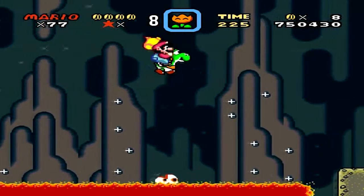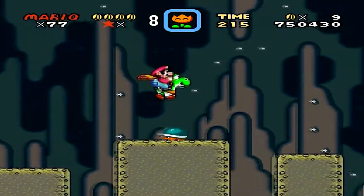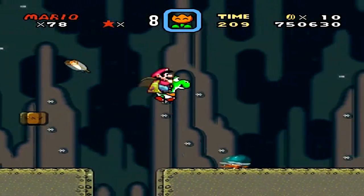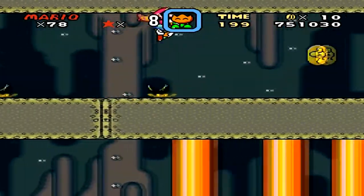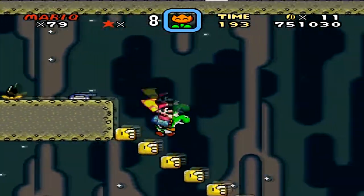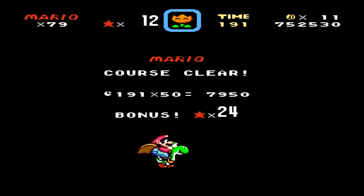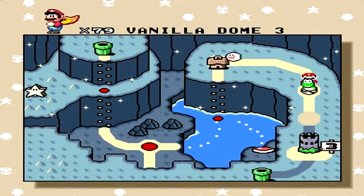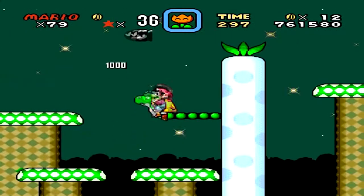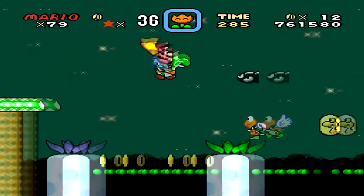One thing I probably didn't mention — lives are pretty much useless in this game because if you reset the game you not only lose all your power-ups but all your stats reset including your lives back to five. Getting up to 99 lives is pretty hard, but thankfully there are plenty of easy ways to get one-ups in this game so you shouldn't really be too concerned with lives at all — even a not-so-good player shouldn't be, because this game has so many opportunities to get one-ups.